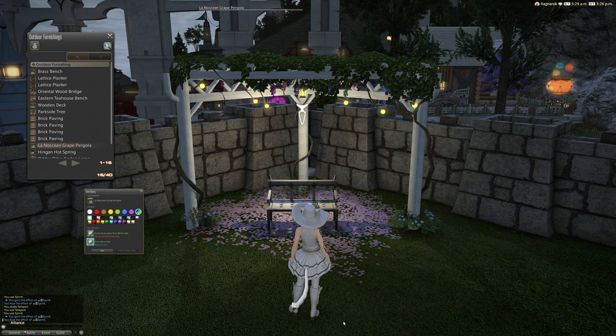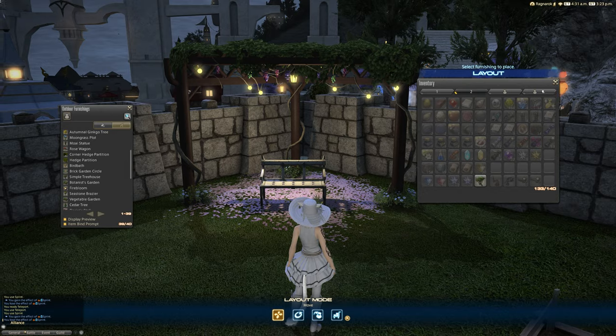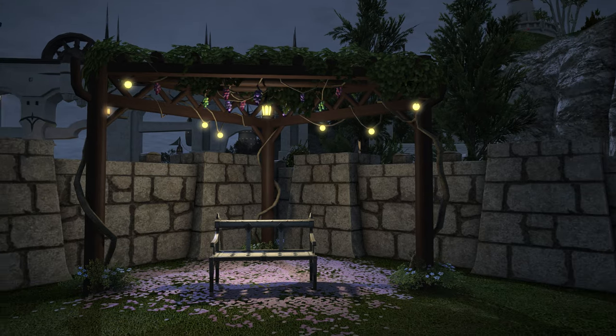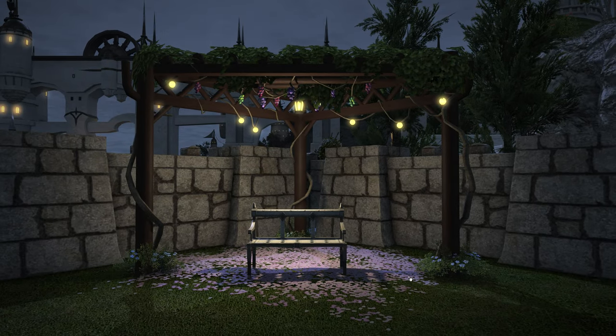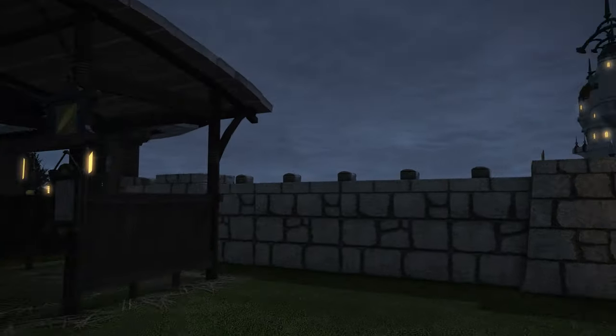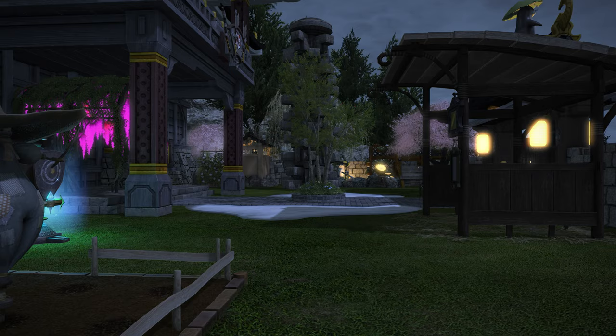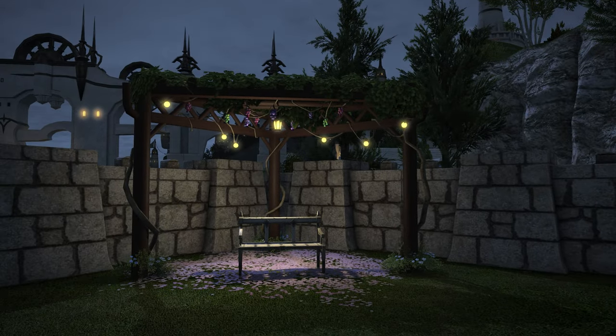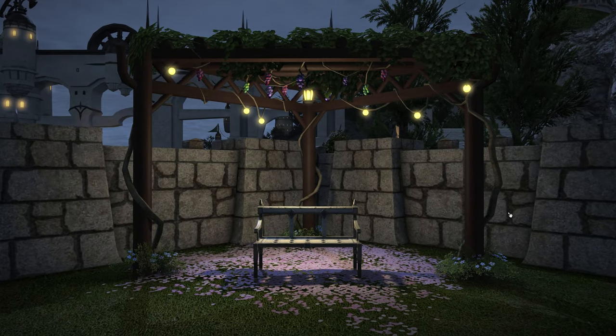It looks nice in white too — I can imagine that looking really good with some white decking. That said, looking at this nice little decorative corner, it's very simple to do. I like the fact that this trellis has so much detail and it uses just one housing item. Housing item limitations are a big problem, and this takes up a good section of the garden. If this were a small plot it would look even better. They definitely need to add more item slots.